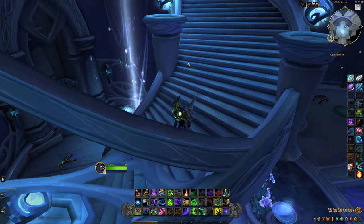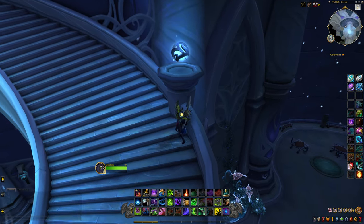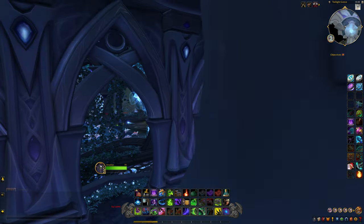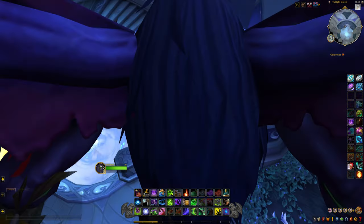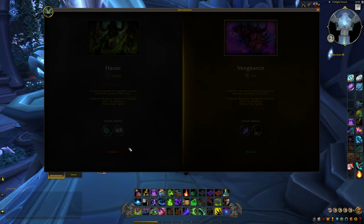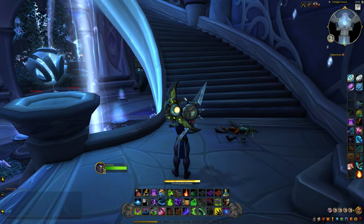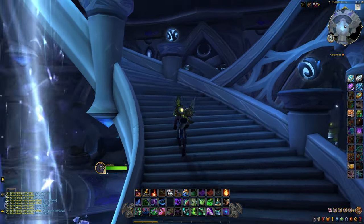Come up to the stairs after you defeat him and halfway up the stairs you're going to notice a little edge. Once you jump on top of here — I'm going to switch to Havoc because I need to switch to Havoc for Fell Rush anyway.